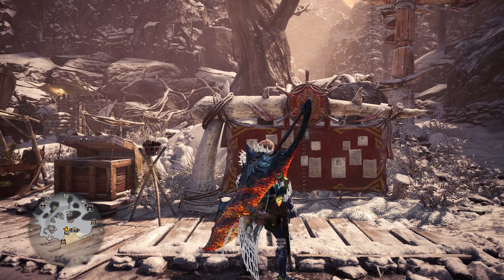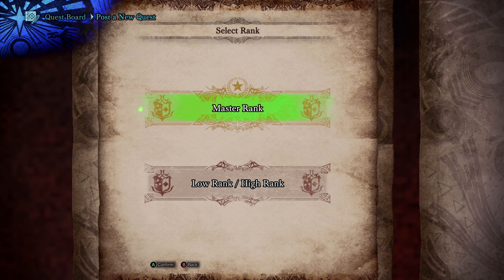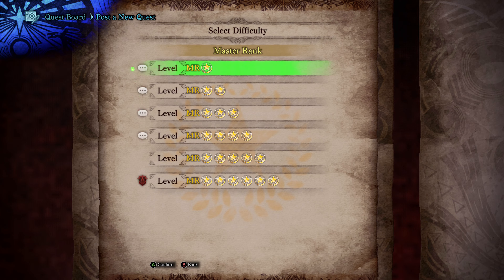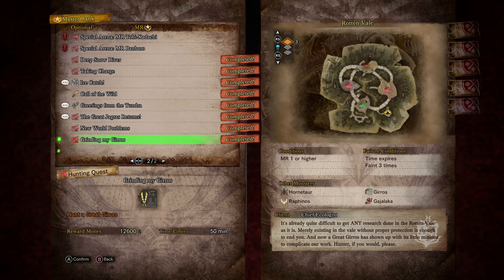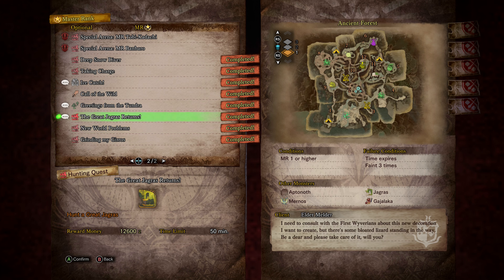Great Jagras is a Master Rank one-star hunt, and he doesn't have any ailments that he uses, so he's pretty basic. I probably have done it already, so it should be in the list here somewhere — there we go, 'The Great Jagras Returns.' This is the basic Great Jagras hunt of the Master Rank area.